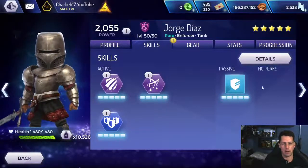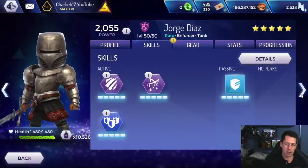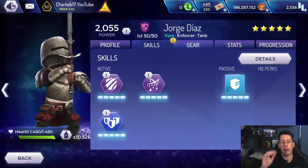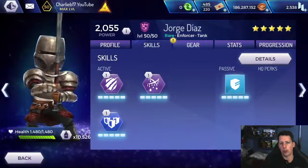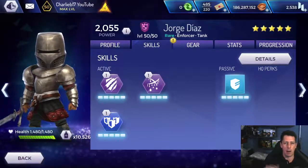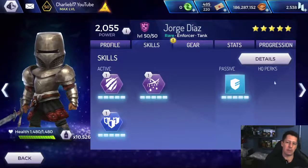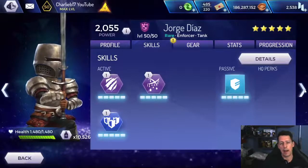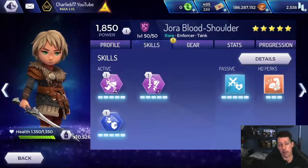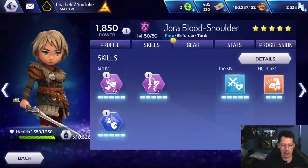Don't worry about elite training Yorg. You've got Horatio, you don't need him. As I said, there are very few epics and commons worth it. Unless you've done all the elite training you want on your epic and legendary heroes, don't really bother with your rares and commons - unless I mention them in this video. Yorg or Jorge, however it's pronounced, just don't bother. He has got the best defences in the game, but you don't need him when you've got other people in this class.